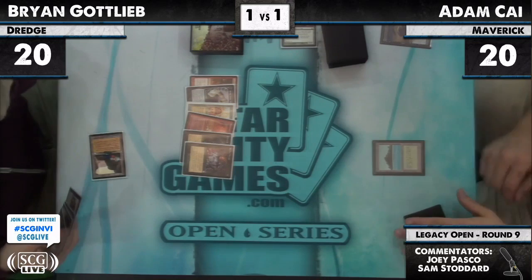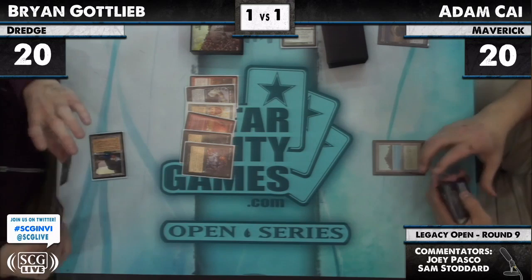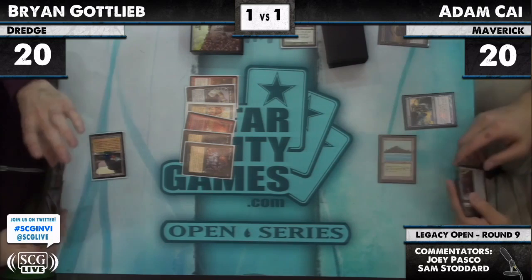Cabal Therapy targeting himself — name Golgari Thug. If he names Grave Troll, Brian's in real trouble. Adam is Flusterstorming for two — no, you are not dredging next turn. Next turn you're going to be unhappy and have to take whatever you draw. You better hope it's one of your Careful Study effects. That Gemstone Mine is down to one counter.